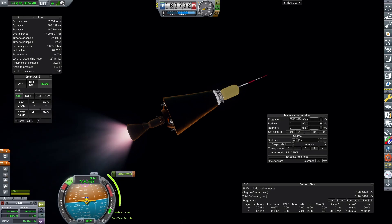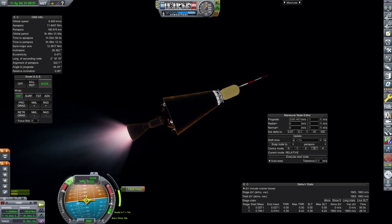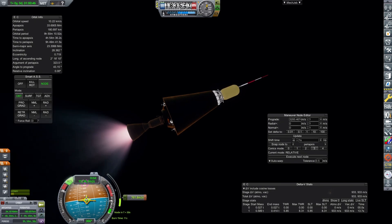Then it's just a case of performing the burn. The main reason I wanted to burn all fuel from this stage is early game — a lot of the time you'll lose comms due to not having a comm network in place. If you're playing with the settings that allow no control with no signal, then you'll be unable to turn off your engine if you lose connection mid-burn. If you full burn the stage like this, that won't matter.